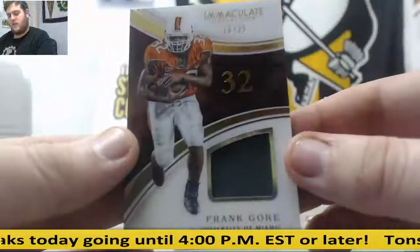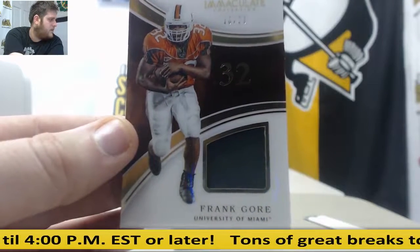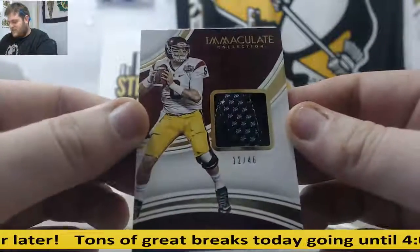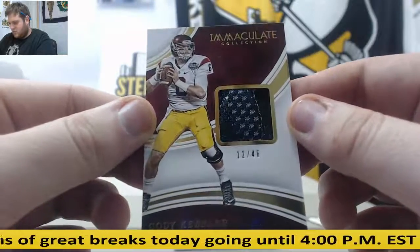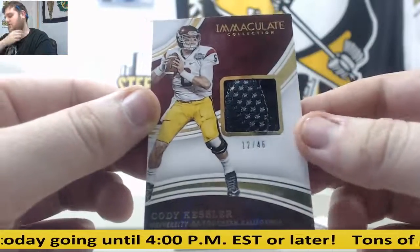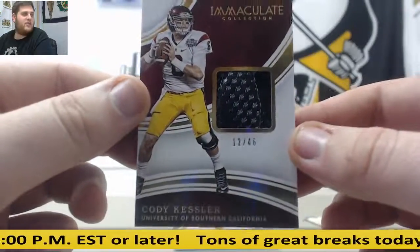Next up, Jersey Swatch 16 of 25. That's going to go to Serial Number 6, James B. Next up, 12 of 46 — looks like part of a strap, like a shoulder strap almost. Going to Michael B. with 12, Serial Number 2. I don't know if it's a shoulder pad or a shoe, but it's going to Michael B.